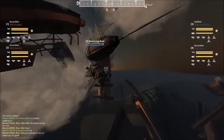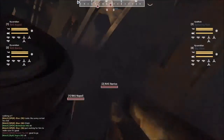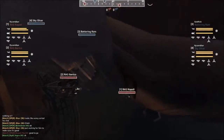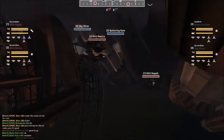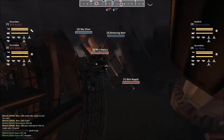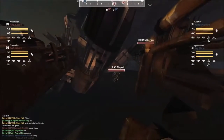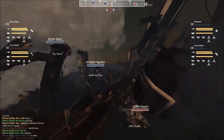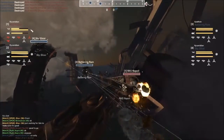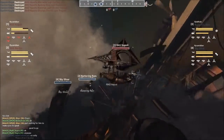The Huacha takes a good long while to turn, especially if they're also going for the Gatling at the same time. It's going to be tough — it doesn't take that long to bring up a hull break, especially relative to a Huacha reload time. So coordination has to be excellent on the Battering Ram. Good Huacha — brings down a bunch of the guns and one of the turning engines.